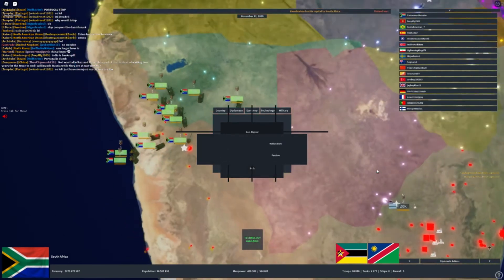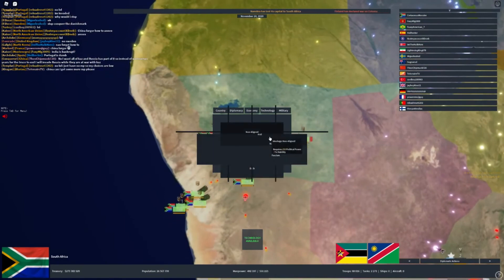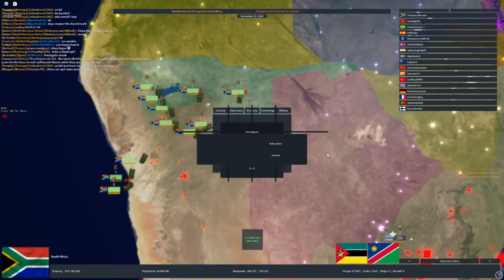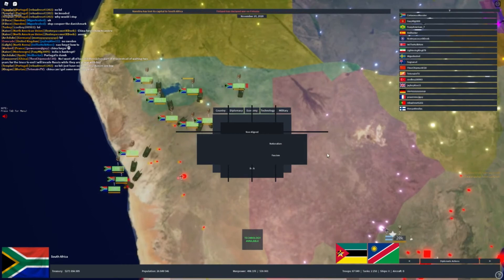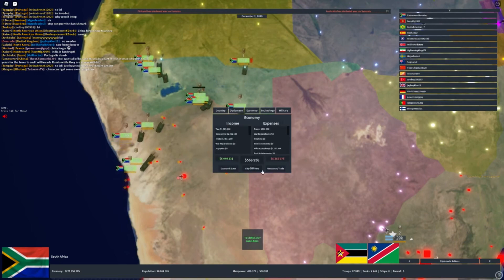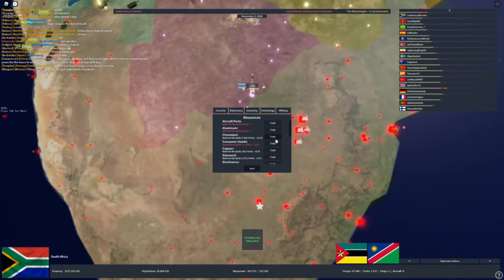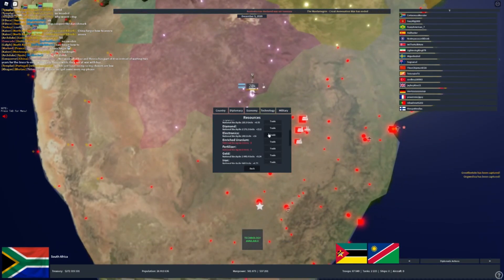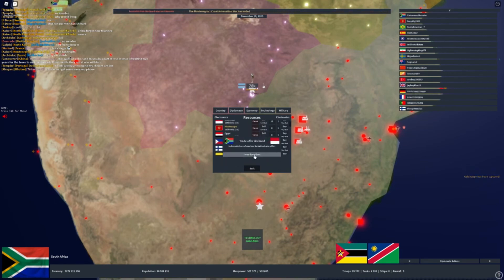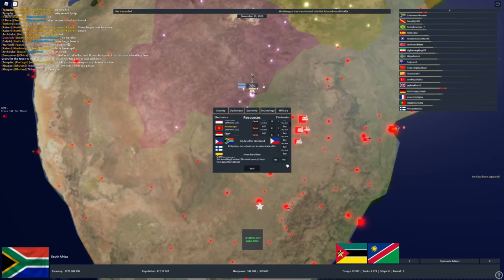There's also democracy, which is less good for war but very good for tax income. I use socialism and as you can see I get 16 more electronics, which I can sell — that's why I prefer socialism.